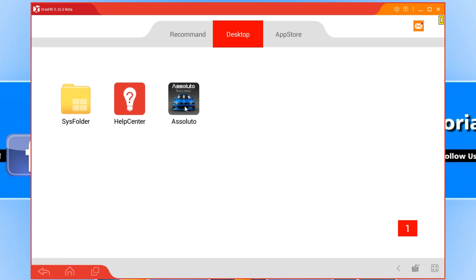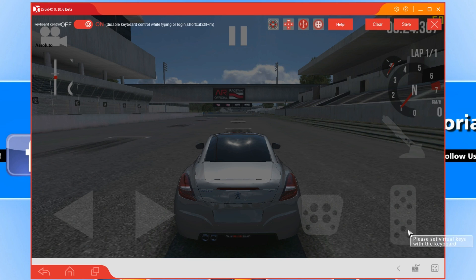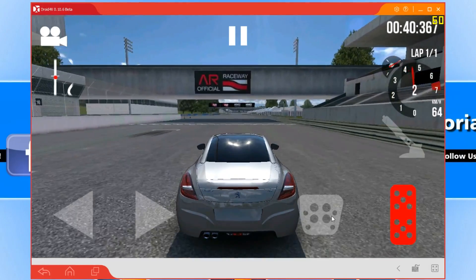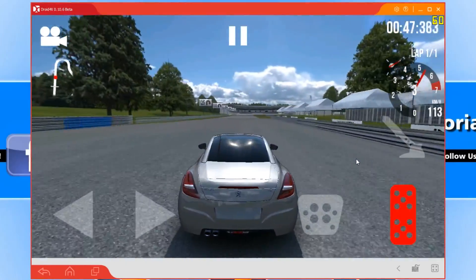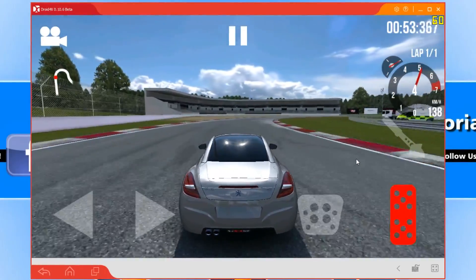Let's go ahead and test out this racing game. It did not detect the keys, but it didn't do that in any of the emulators. The best thing about this one is it has key simulation — you can simply click on it and select what you want each button to do. I'm selecting what I want the arrows, accelerator, and brake to do. After saving, W accelerates, S brakes, and D and A move the vehicle. I'm currently getting a solid 60 frames per second, which is absolutely fantastic for an Android game.